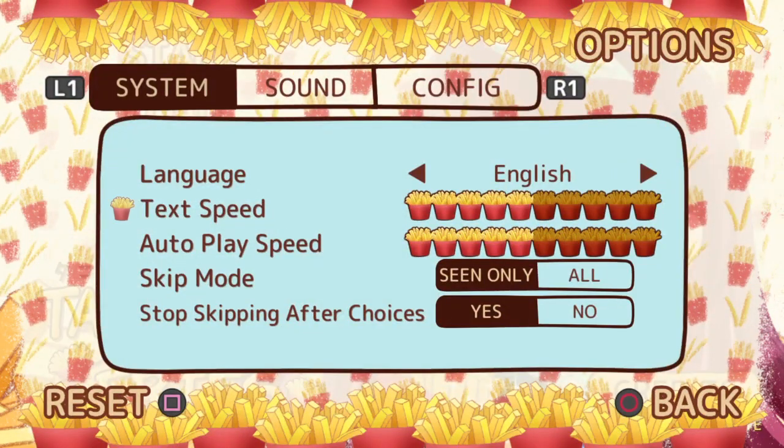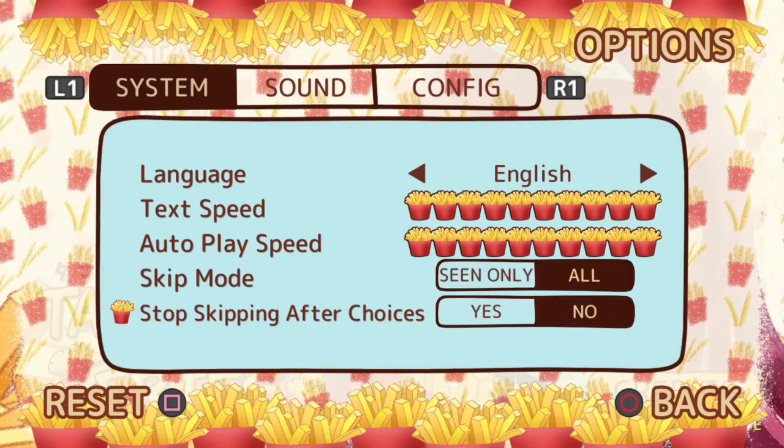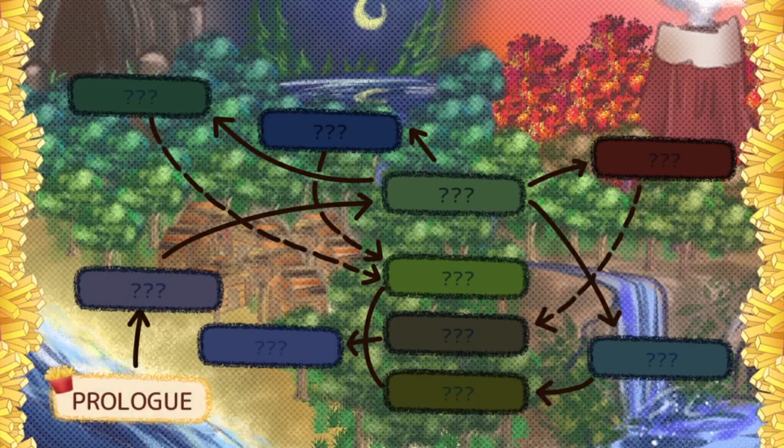Welcome back to the Choice of Platypus. This is a Platinum walkthrough for Takorita Meets Fries. First, go into settings and change text speed and auto play speed to max, skip mode to all, and stop skipping after choices to no.